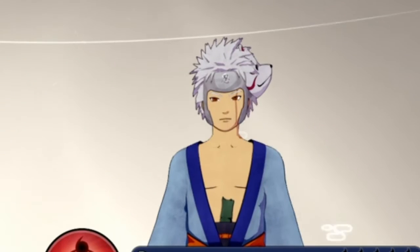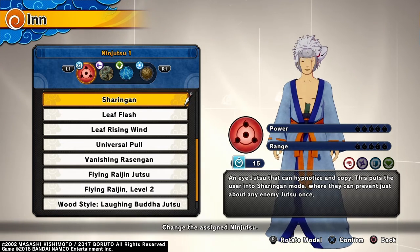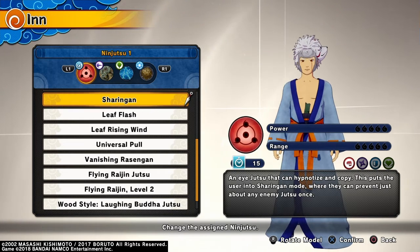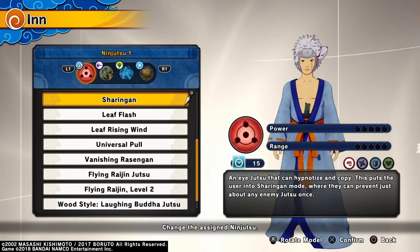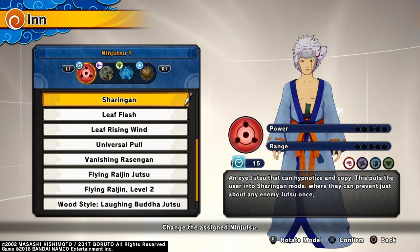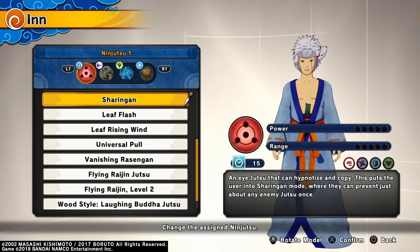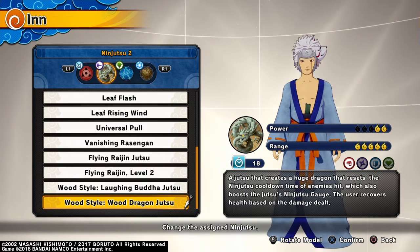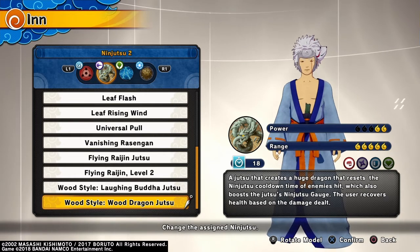For the ninjutsu, which is the most important part — for ninjutsu one you want to use the sharingan. It's basically an extra substitution. This is a very safe gameplay option; it always protects you. Once you turn it on it stays on for like 15 seconds, then has like a 15-second cooldown. Some jutsus have very long cooldowns, some have short, but I like this one because it feels like an in-between cooldown. It has five range and two power.